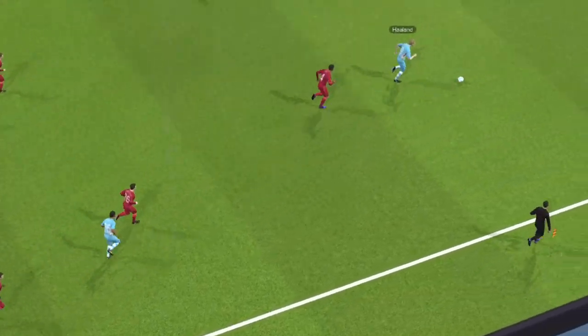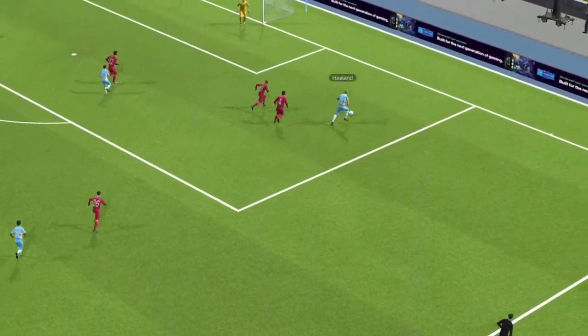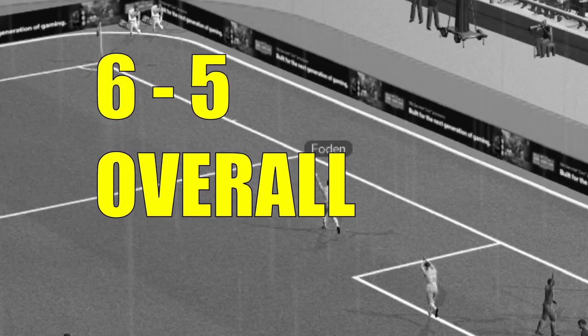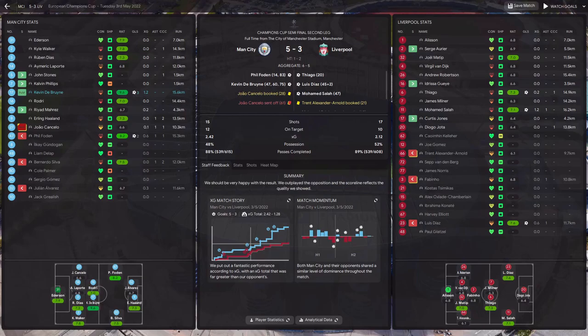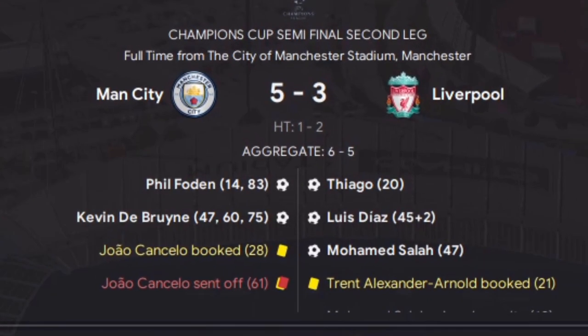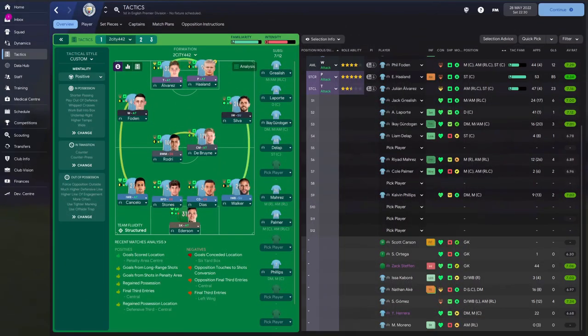The 10 men are doing me so proud. 82nd minute - I'm going nuts at my desk. Haaland breaks down the right, lays it across and Phil Foden puts it in - 5-3 on the night, 6-5 on aggregate. And that was enough to put us through. That was one of the best matches I've ever had on FM, and it's right at the end of this FM cycle.